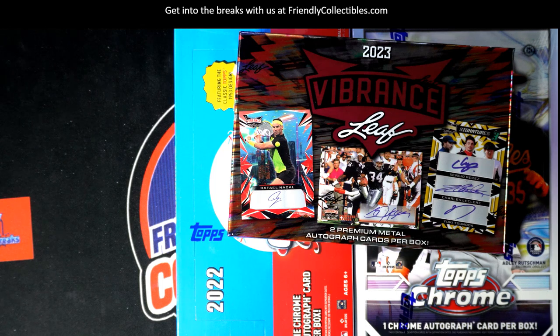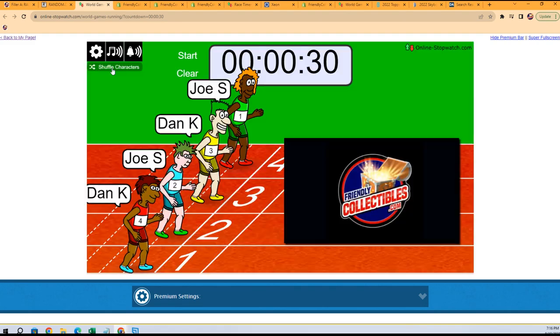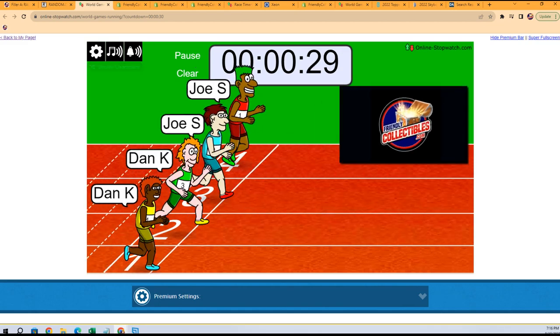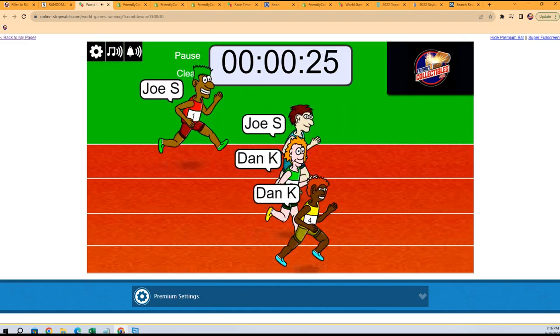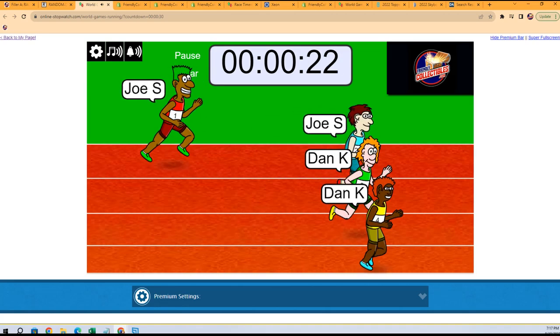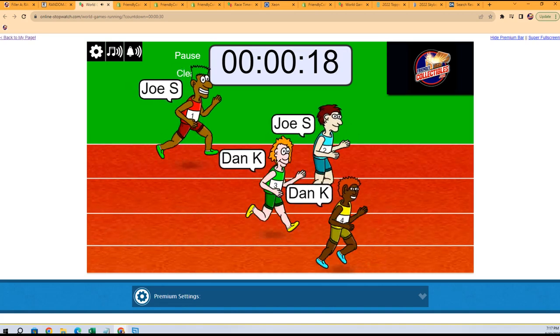Winner of this race gets two spots in the break. This is between Joe and Dan. We shuffled seven times — three, four, five, six, and seven. Winner of the race gets two spots in the break, so let's see what we can do here. We've got the Dan twins against the Joe S twins.